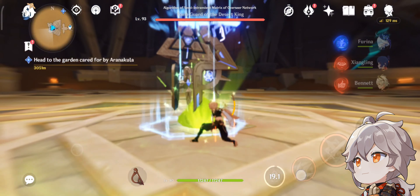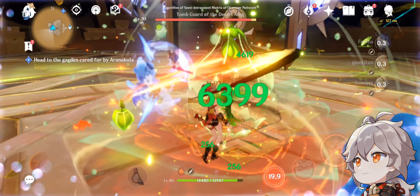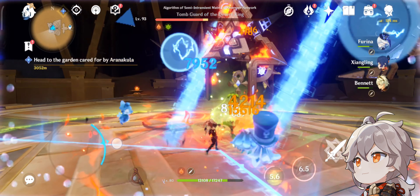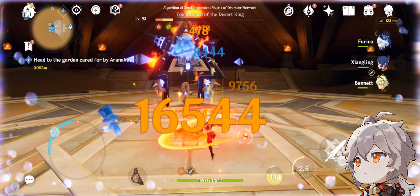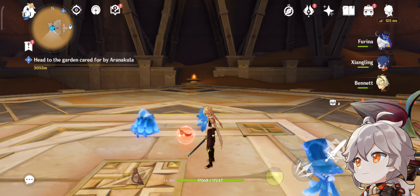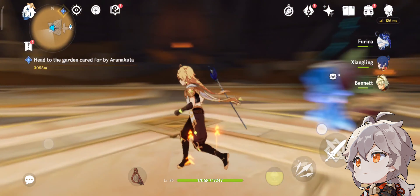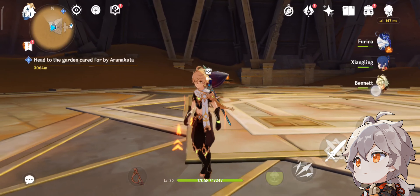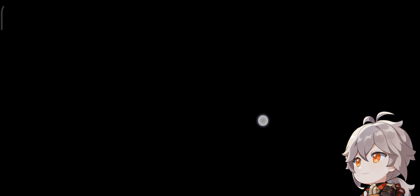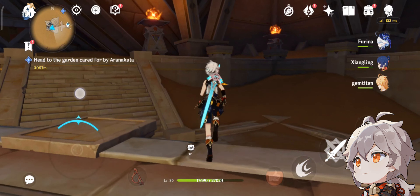Let's go try it real quick and we'll see what happens. You can see it's already started — it does happen sometimes. It's quite fast, quite good, quite effective. The Traveler has two sets — Deepwood Memory and two-piece Gilded. Bennett — I actually don't know what he has on. But yeah, you can see how it can be amazing; it could sometimes be inconsistent, but it's still good overall.